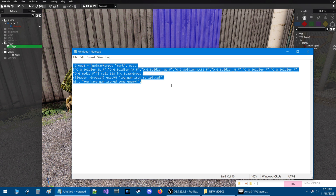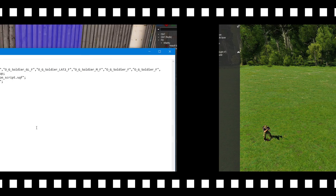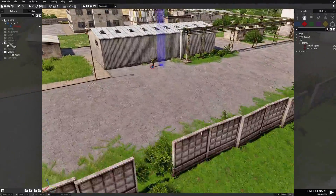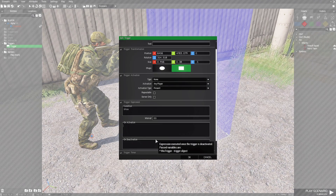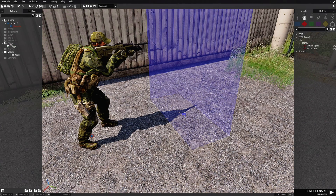We're just going to highlight all of this and press ctrl C, then go back in game and paste it into the trigger. Back in our mission, I'm going to highlight these enemy units and delete them. I'm going to go back to the trigger by the player, edit the trigger by double clicking, then go to the on activation box and press ctrl V to paste the code from the notepad document. Then just hit ok — that sets up the code.